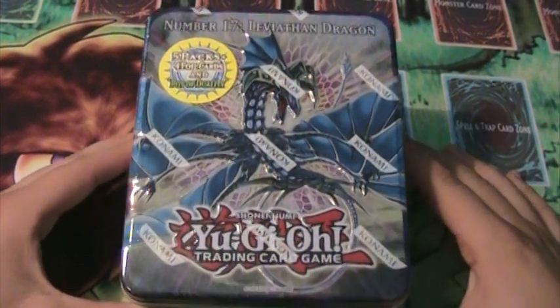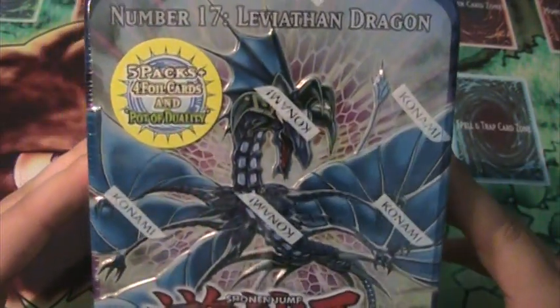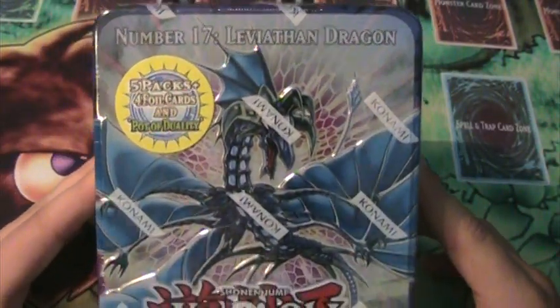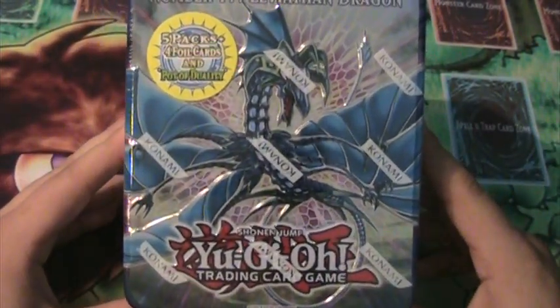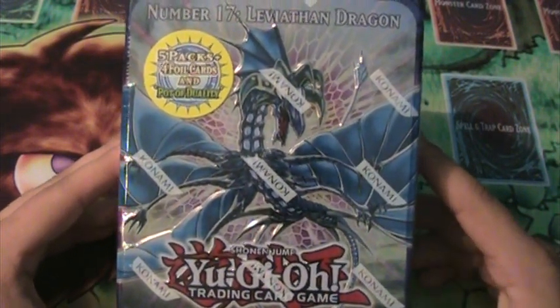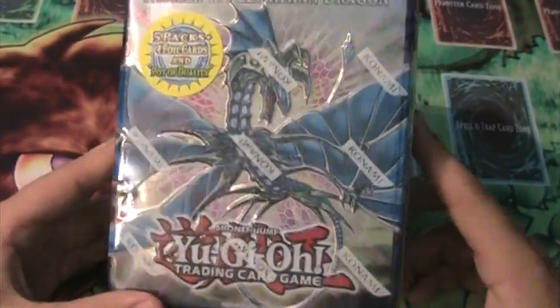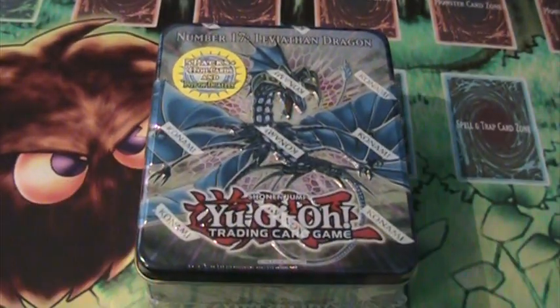What's up YouTube? Simply Unlucky here and today I'm going to be opening a Yu-Gi-Oh! Number 17 Leviathan Dragon tin and it's pretty awesome. One card I'm hoping to pull is a Pod of Duality — just playing, you automatically get Pod of Duality in here, and that's why it's awesome. So let's pop this baby open.